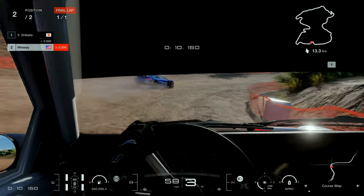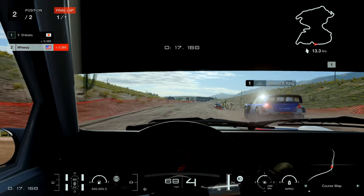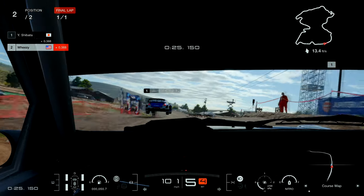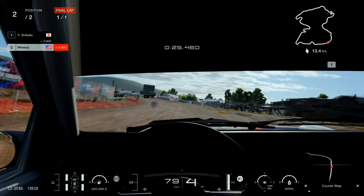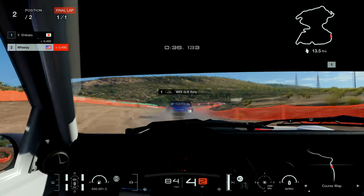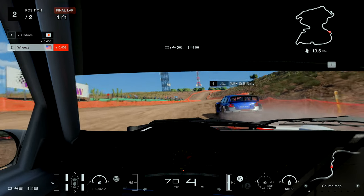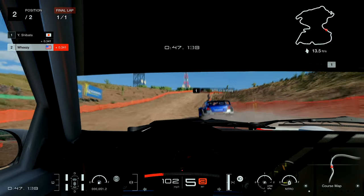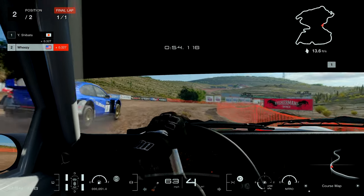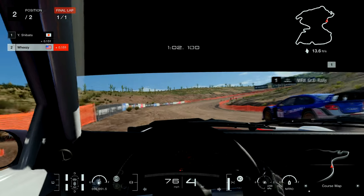One thing to note about the Subaru and the Lancer: because they are so slow, you have to be extra careful behind them. I found myself running into the back of them more often than the other cars because they slow so much through the turns. Your overall lap times against these cars won't be so much slower that it's really costing you money — they just make it more forgiving on mistakes and easier to pass. You'll also see I have the nitrous installed, which I use when there's an opportunity to pass or to maintain a lead.